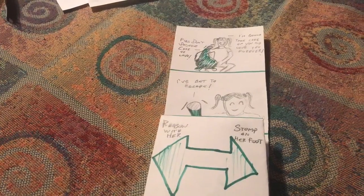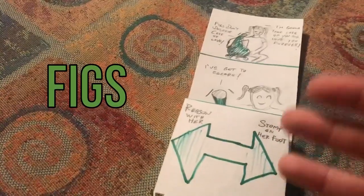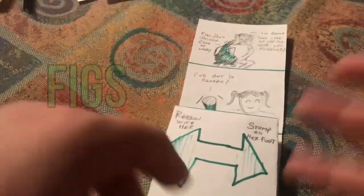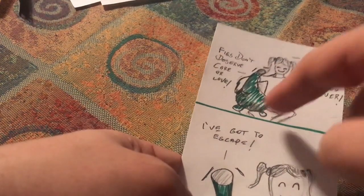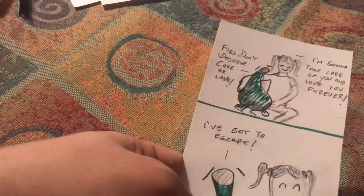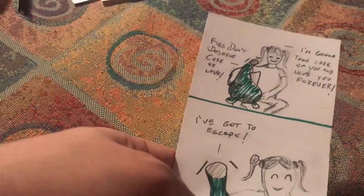Here's my PCG interactive comic — this is called 'Figs,' based on the figs which are creatures from my PCGs. You play as this guy, the fig, and over here putting her arms around you is this little girl who wants you as a pet.